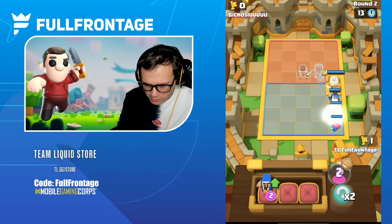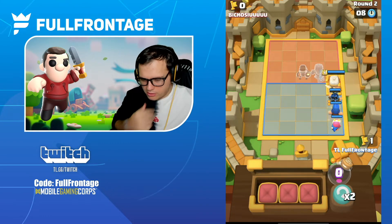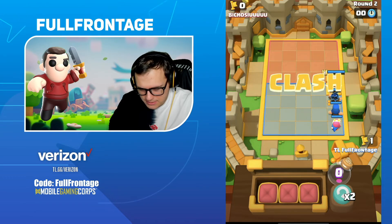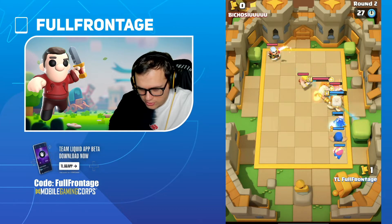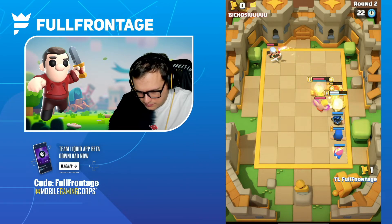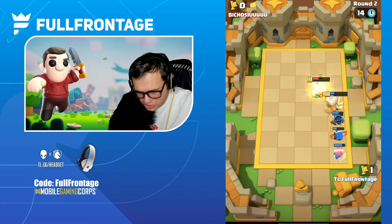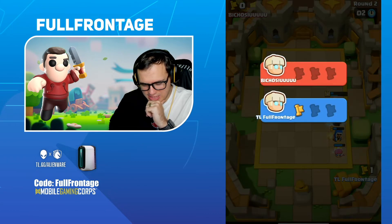We're gonna grab the archer here, go for the impact, and also go for the burn here — just let the shop give us some rerolls. No miner yet, which is really nice. The archer did target the magic archer, which is nice, and this should be a quick 2-0 for us. We'll see if we can get to the 3-0.